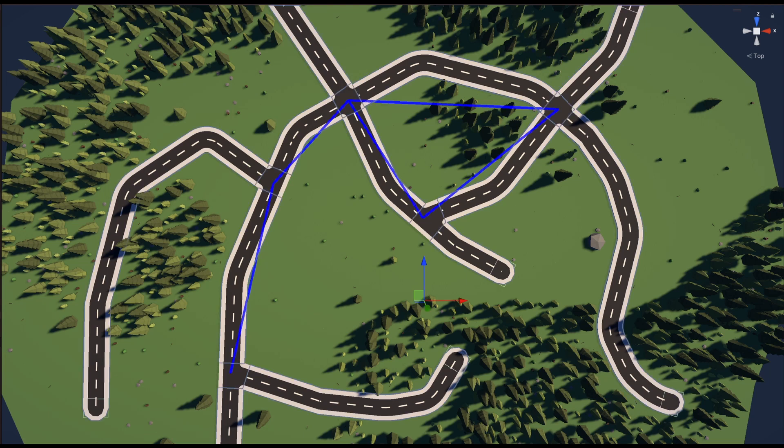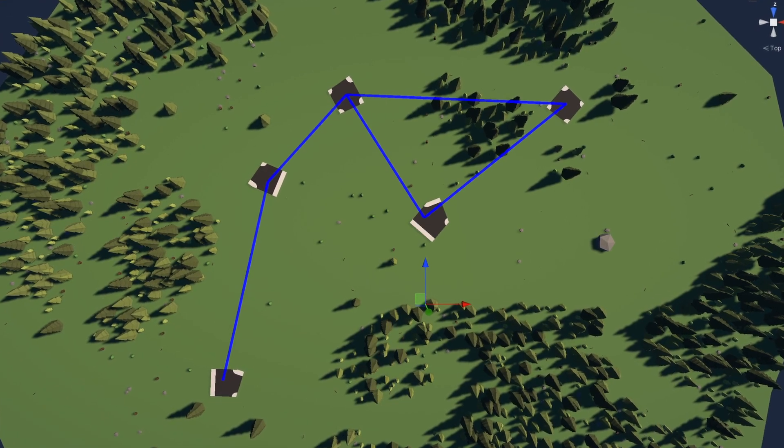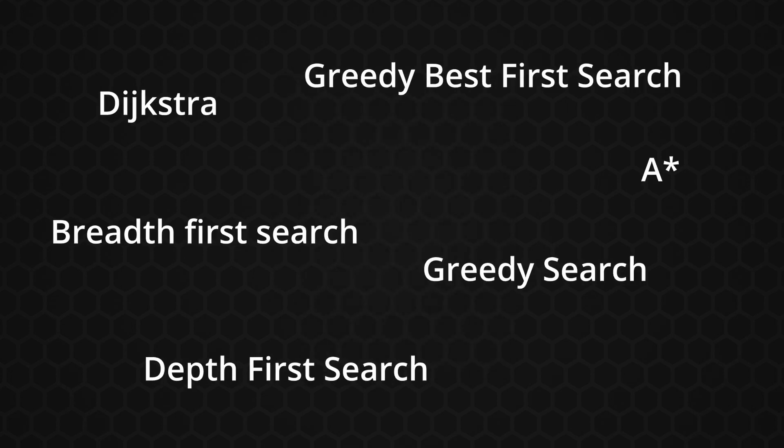This massively reduces the search tree from dozens of segments to only a few intersections, which is nice. Now if only there would be a simple way to traverse this graph and find the goal in the most efficient way. There are dozens of different search algorithms, but only a few that would make sense for this kind of game.